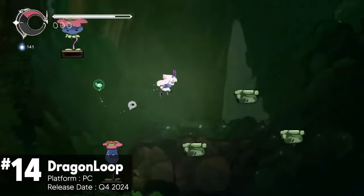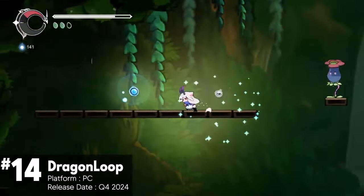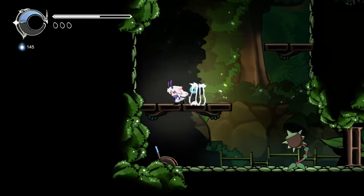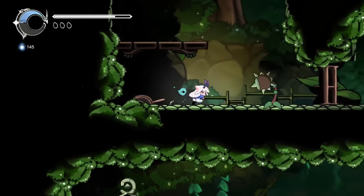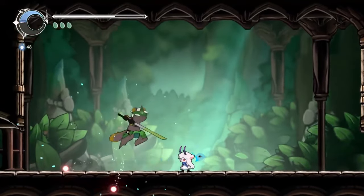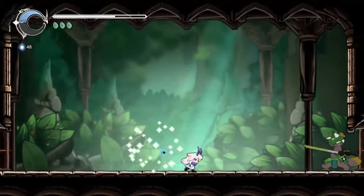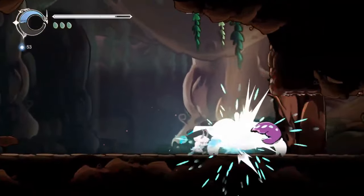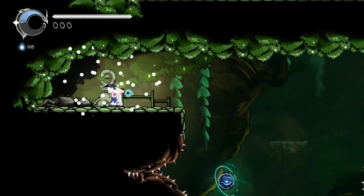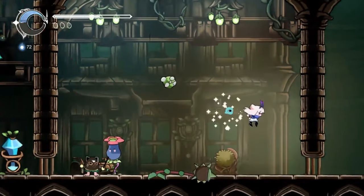Dragon Loop is a time-travel Metroidvania action-adventure game with a female protagonist and time-manipulation RPG elements. You will play as a girl with the power of Ouroboros, traveling through a world with strange time changes, exploring it for five days before the world's destruction. The game involves reincarnation, where players use acquired information and abilities to unlock new areas, defeat new enemies, and go back in time to understand the truth. It is designed as a single-player, 2D side-scrolling indie platformer with a focus on storytelling and exploration.